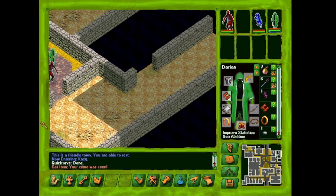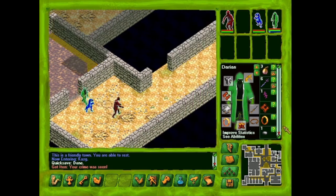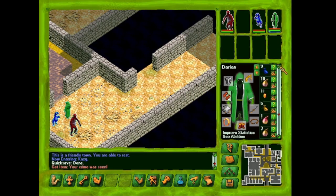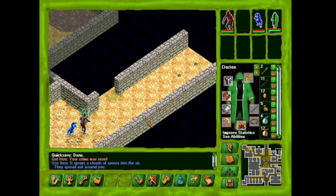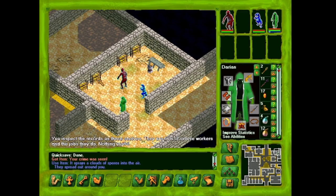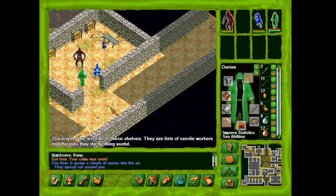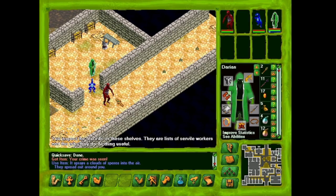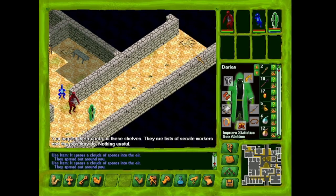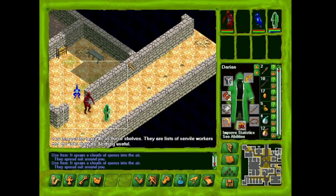How many charges do we have? Green — we got 12. All right, we need a mine disarmer. We got all three mines disarmed — didn't blow ourselves or our creations up. The records on these shells are just a list of servile workers and jobs they do — nothing useful.